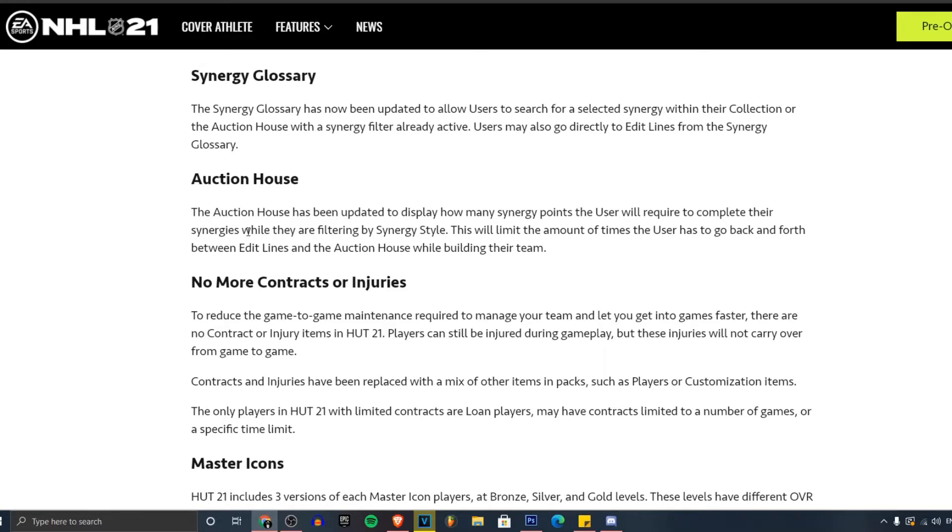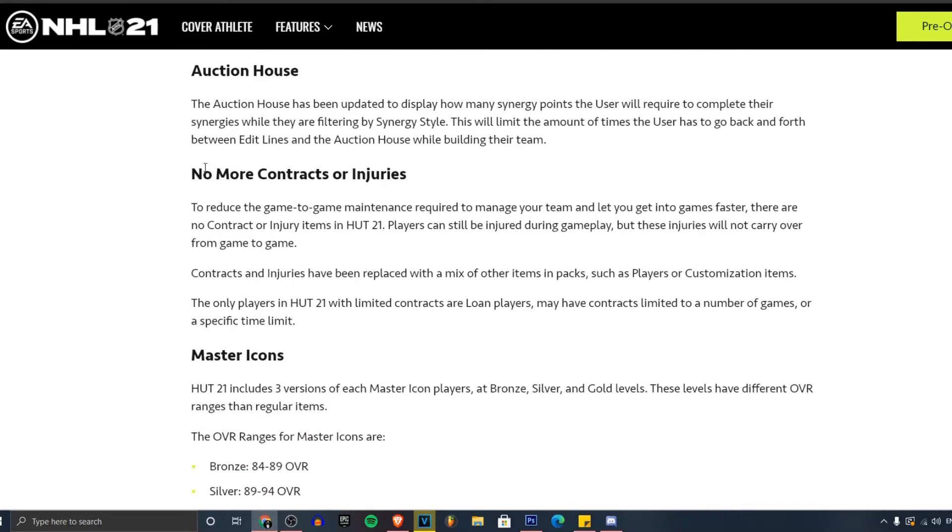The auction house has been updated to display how many synergy points a user will require to complete their synergies. I love this — I think this is a really cool thing they've added. Being in the HUT market and the auction house and just seeing which players can complete your synergy for your team — that's definitely a sick feature. And obviously the big thing: no more contracts and injuries. Finally!